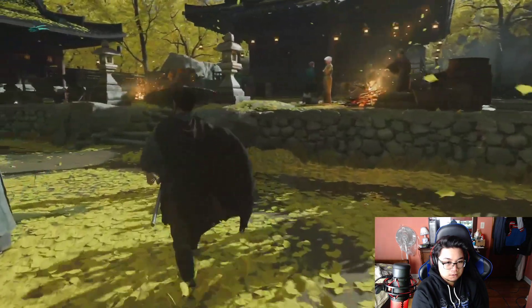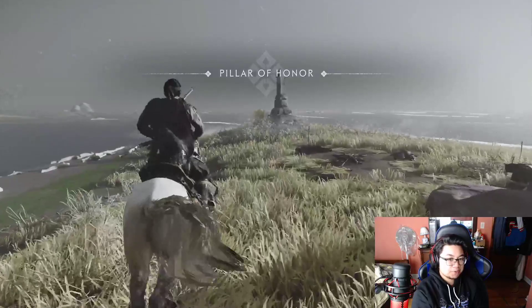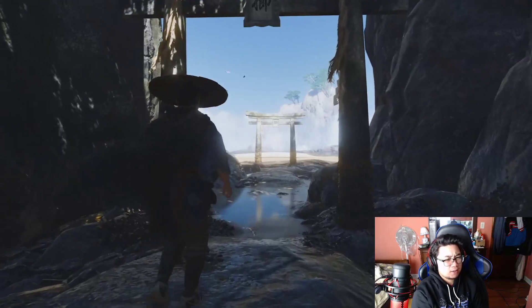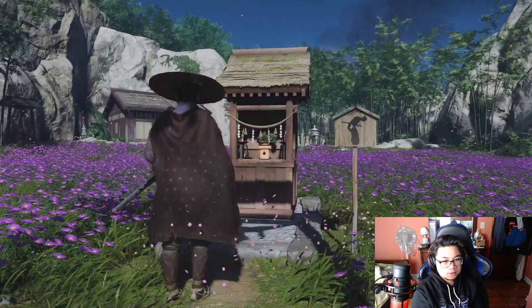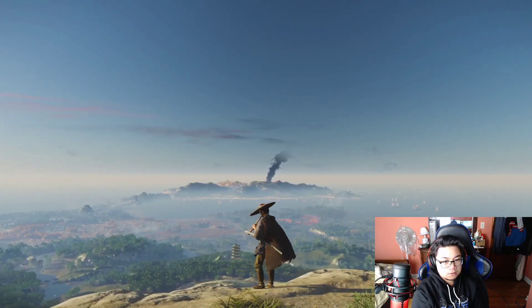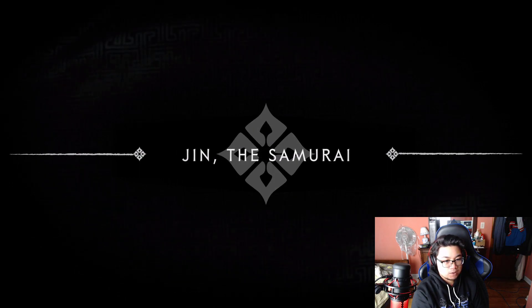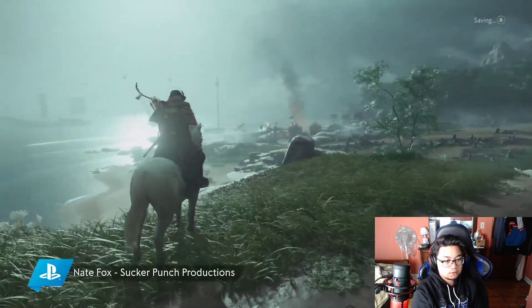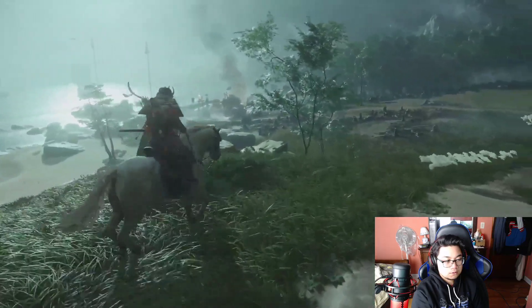Lord Sakai. Yeah, they said if you come across a location, you'll be able to fast travel to it. The minor charm slot is — I think — the health? Not sure at all. Jin, the samurai — this is our main character. Hi, this is Nate Fox from Sucker Punch. We just showed you some exploration, but let's switch gears and check out some combat.